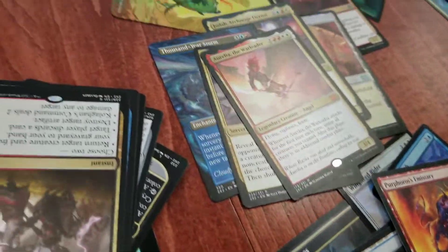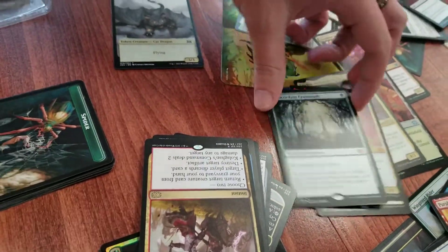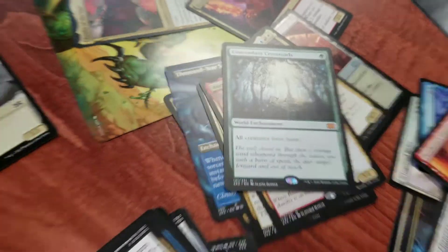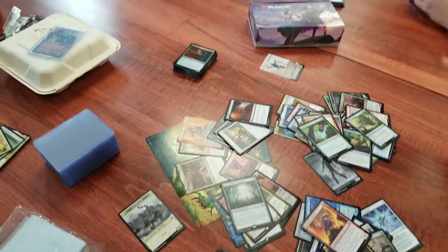Oh, all creatures get haste — Concordant Crossroads! That's fantastic. How much is that one? I think that was only $20. It's awesome to have though — it's a great green card.